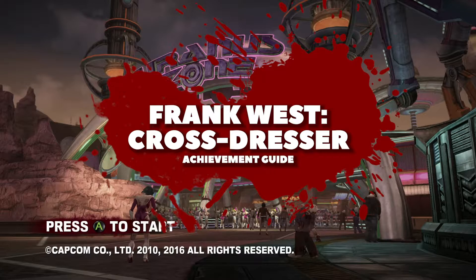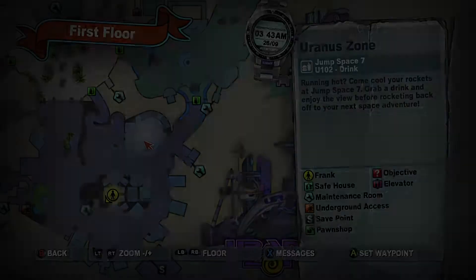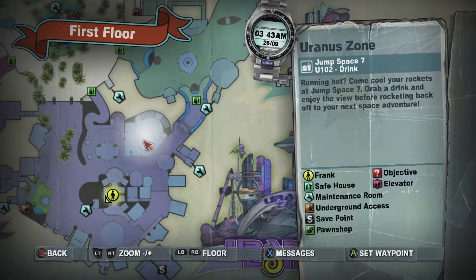Hey everybody, welcome to this achievement guide for Dead Rising 2 Off the Record on the Xbox One. This time we're going for Frank West Cross Dresser.